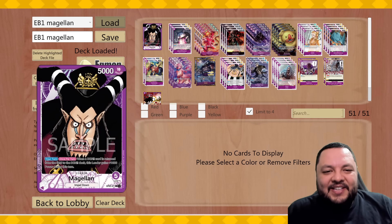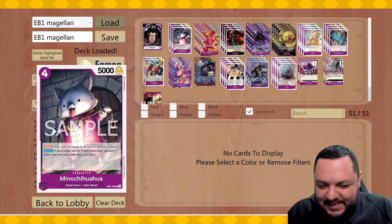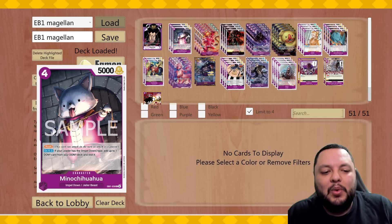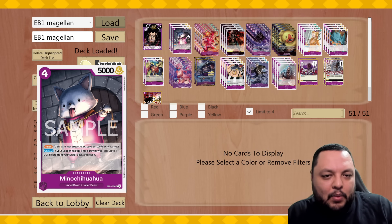Welcome back everyone. Today I have another video and we're doing Magellan. The reason why is because we got a new card basically only for this leader — Minot Chihuahua. It could be used in other leaders, but this one is probably what it was meant for.